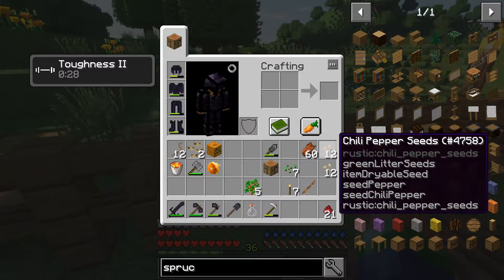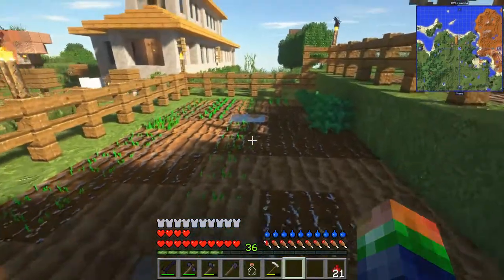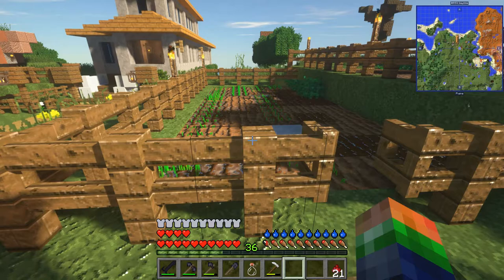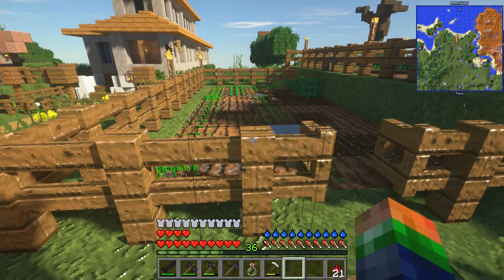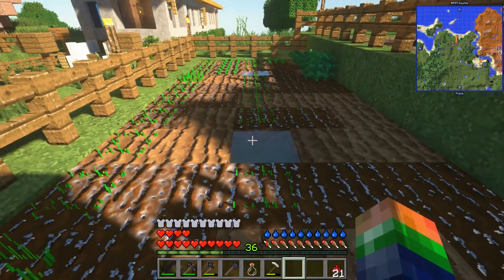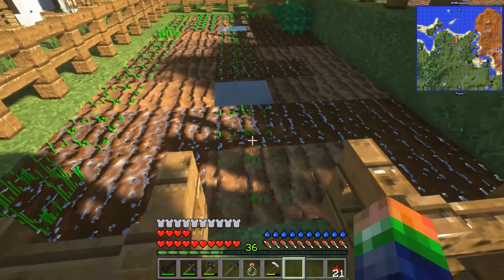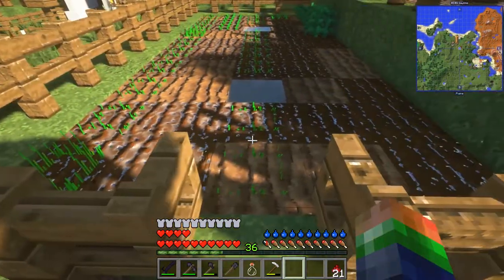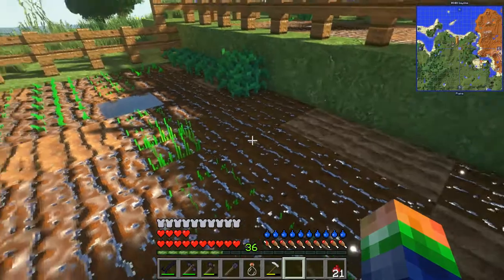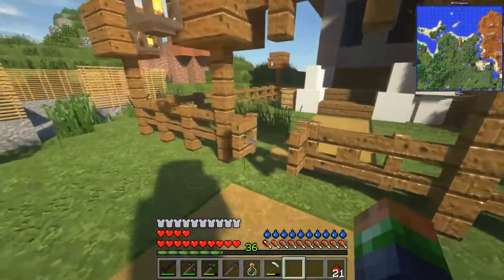We'll do tomatoes and these chili peppers — eating them just kills me for some reason. But this should look pretty decent down here when we get all that growing. I've planted them in rows like this and I've done some research on this — when we were playing the Minecraft hardcore challenge they said to plant your farms in rows, not all together. So this guy won't grow as fast as this one because there are three blocks of farmland around it.